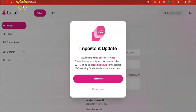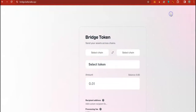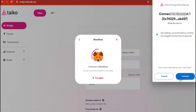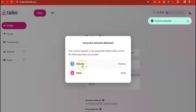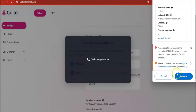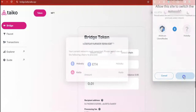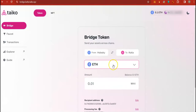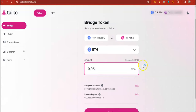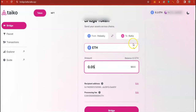Now visit the bridging platform and connect your wallet. Select Holesky — MetaMask is going to add that network for you. You can see you have 0.18 ETH. Now let's bridge. Bridge half of the ETH over to Taiko Katla.